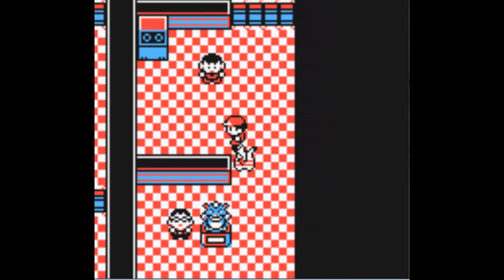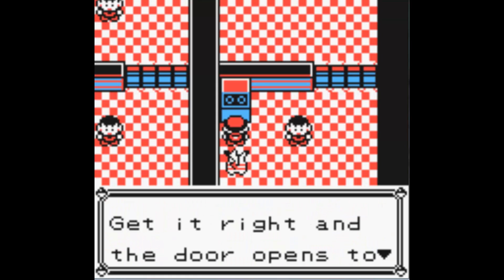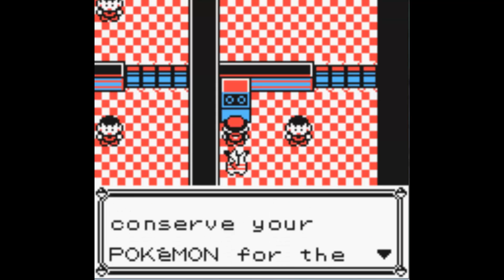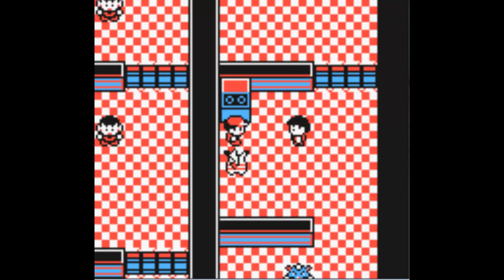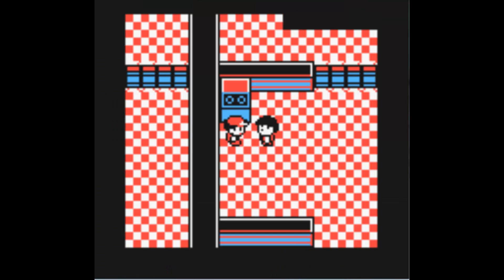So there are two things you can do here. First, the trainers will not aggro you, but you have to go to the quiz and get it right. Caterpie evolves into Metapod, then Metapod evolves into Butterfree. Caterpie does not evolve directly into Butterfree, I'm sorry to say it.